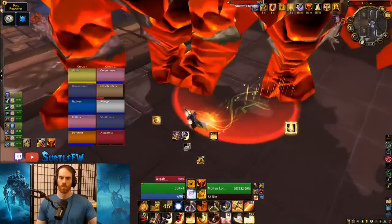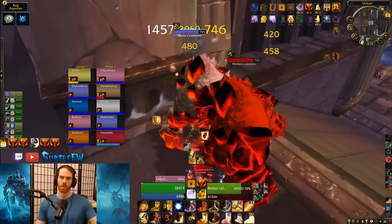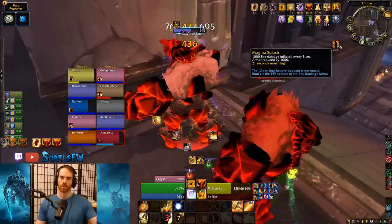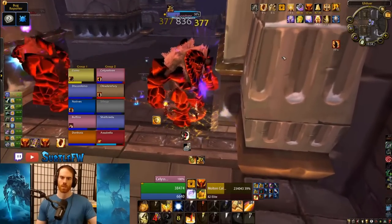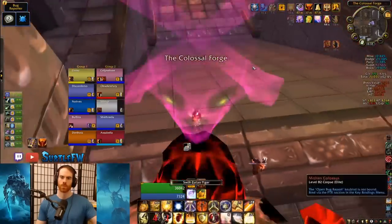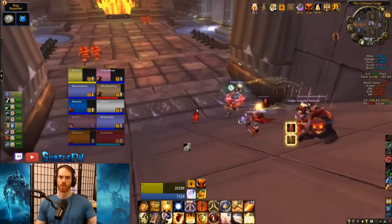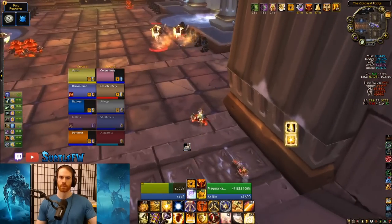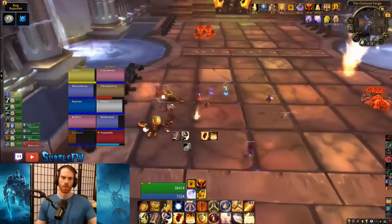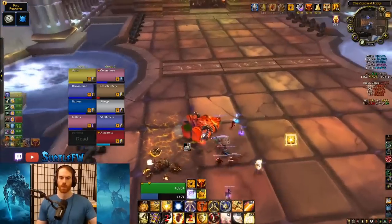Next is Ignis, right across the hallway from Razorscale. There are several trash packs to clear first. You'll see 2 molten colossi — easily solo tanked on 10 man, but use 2 tanks on 25 man until more geared. They stack a debuff reducing armor and causing fire damage over time, cast a 4-second AoE silence with huge range, and cast unquenchable flames — a fire dot that hops between players and can only be removed by getting into water on the left and right sides of the room.